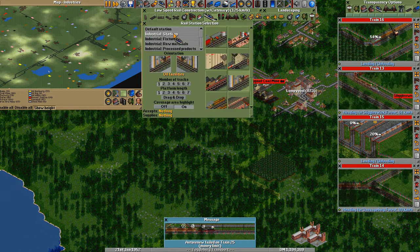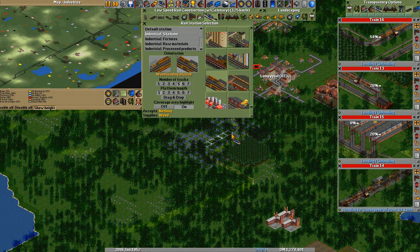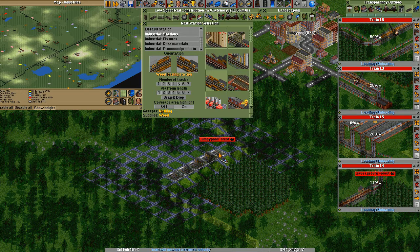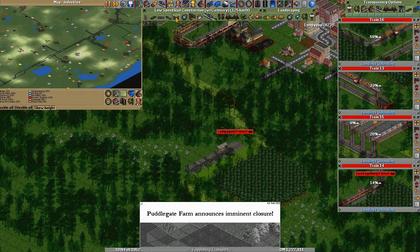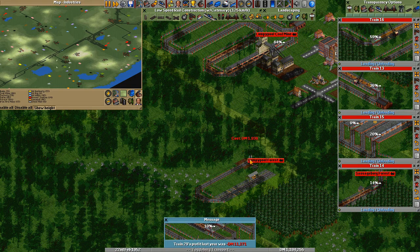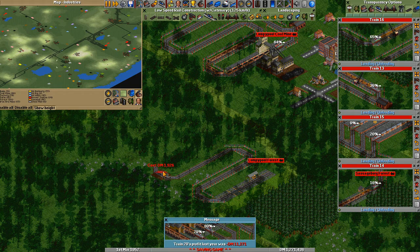Let's take over these lines and add one here. More output. The game gets a bit routine. There's a wood loading station that I built the wrong way around. One track. Let's make another one of those - those look cool. There we go.